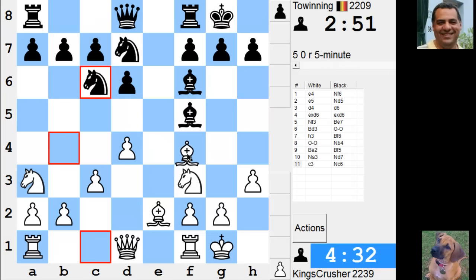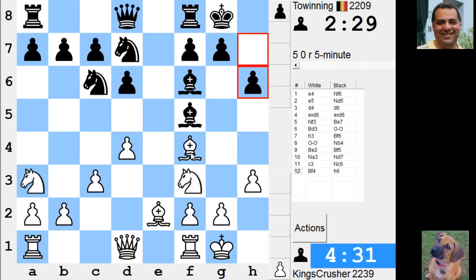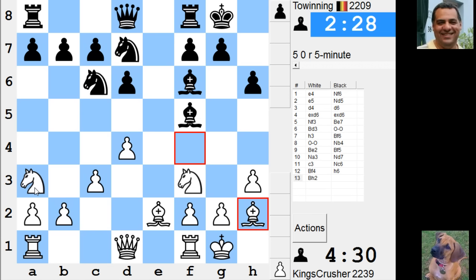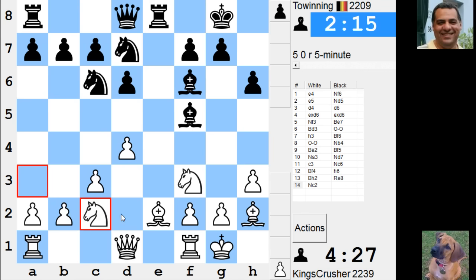I can put my Bishop on f4 here. Knight c2 to e3 coming up — it's just a nice centralizing maneuver. Surely I'm not losing a piece yet to Rook e2 or anything. Knight e3 then maybe Bishop d3, try and get the f5 square.